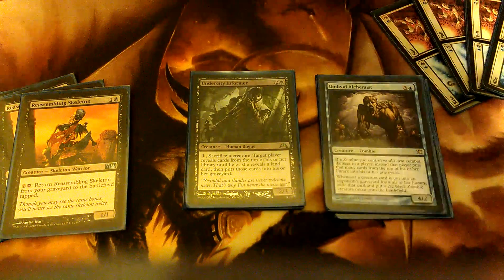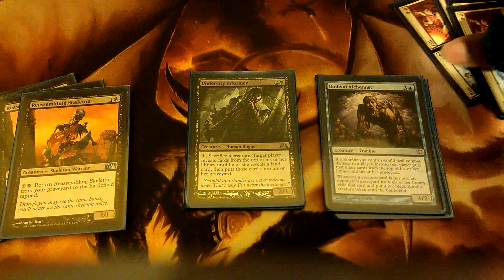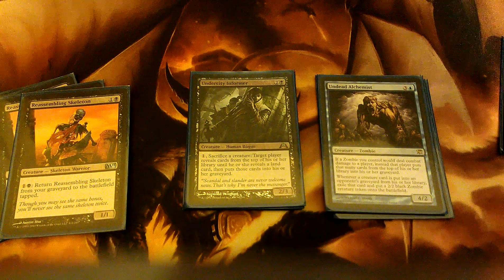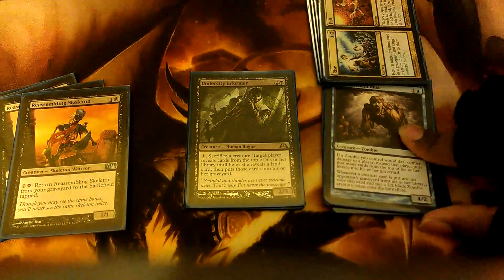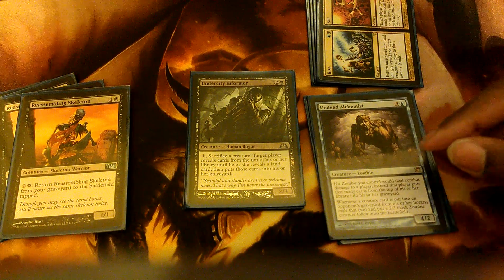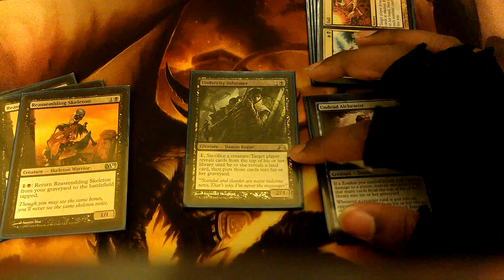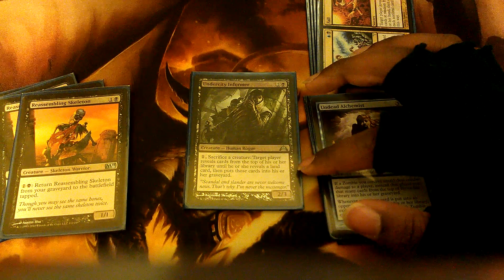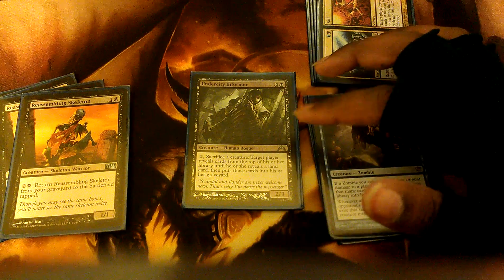Undead Alchemist: if a zombie I control would deal combat damage to a player, instead they put that many cards from the top of their library into the graveyard, and whenever a creature card is put into an opponent's graveyard from his or her library, exile it and I put a 2/2 black zombie token onto the field. Undercity Informer: Pay 1, sack a creature — target player reveals cards from the top of his or her library until he or she reveals a land, and puts those cards into his or her graveyard. So he's basically Pay 1, Sack a creature, Grind.